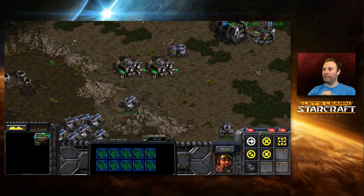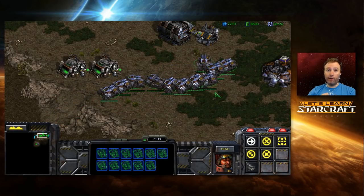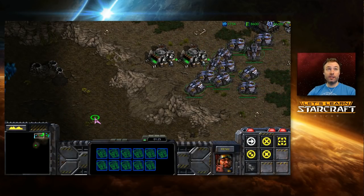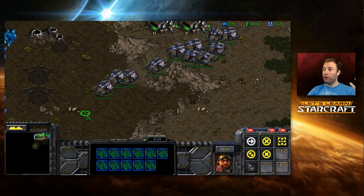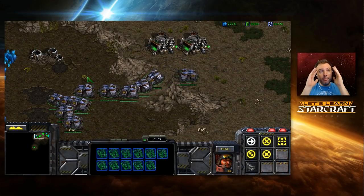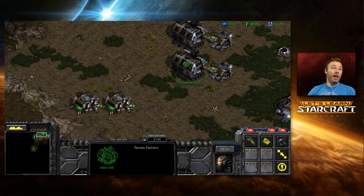In future episodes we'll see that spam clicking can help avoid stupid pathing. But remember: if you're playing a real game, you'll have lots of factories constantly flooding out units and you won't be able to babysit every single one. For that reason, we always need to be very mindful of the way SimCity interacts with our organization and layout. I want to give two concrete examples of thinking these things through.